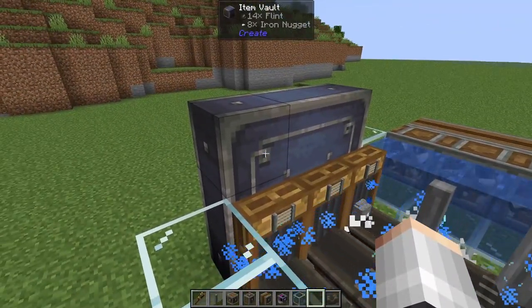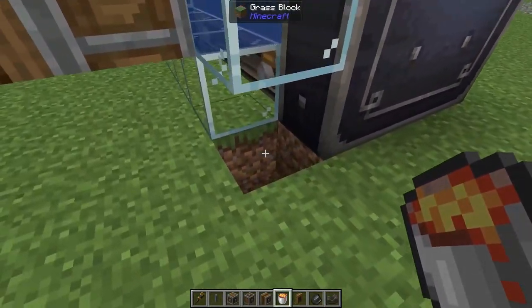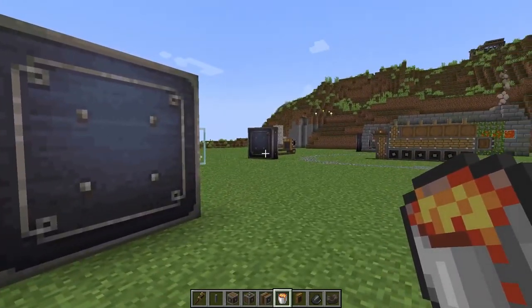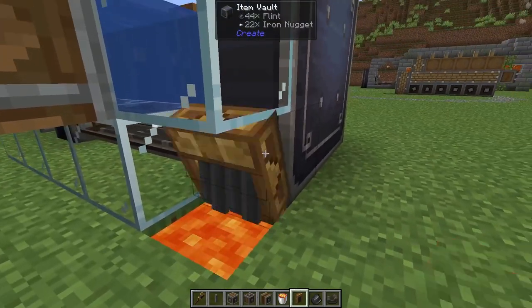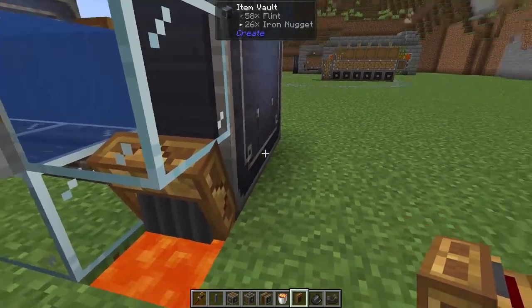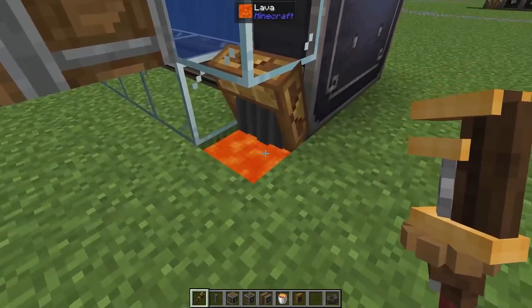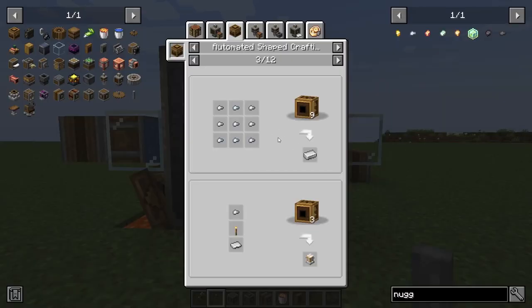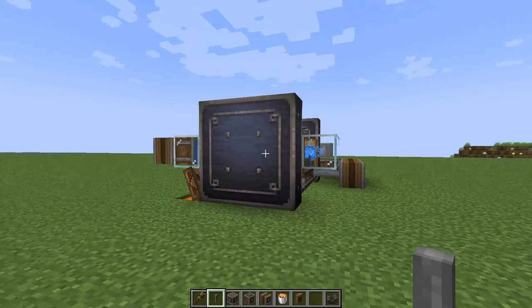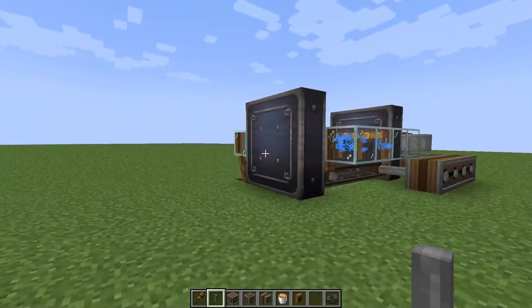We're starting to see a little bit of a backlog, which is great — we're generating more than we're using. We've already got 14 flint and eight iron nuggets. Since I don't really know of a reason to keep a large amount of flint, I'm going to dispose of it the same way I showed in the last episode for getting rid of excess saplings or sticks: take the brass funnel, hold down crouch, right click it onto our vault, set the filter to only flint, flip it around, and all of our flint should disappear into the lava. Now we've only got iron nuggets. We could take this one step further and add nine mechanical crafters to our vault to turn the iron nuggets into iron ingots — that's beyond the scope of today's video but something we'll do in the future.